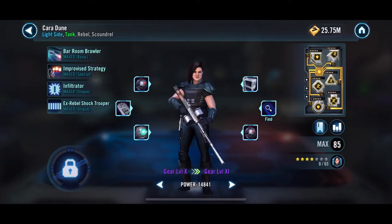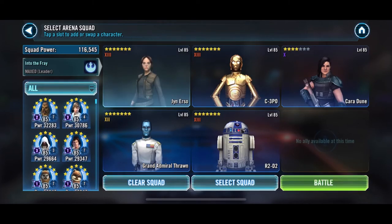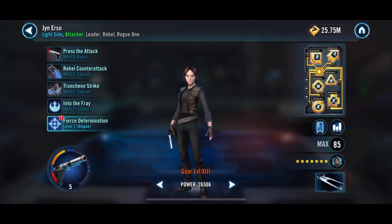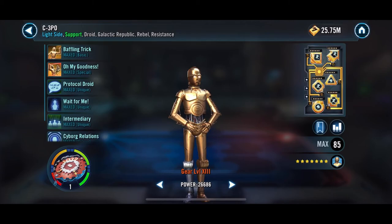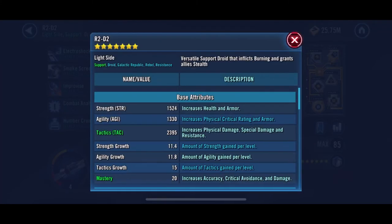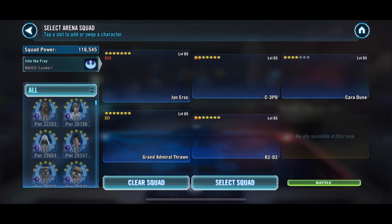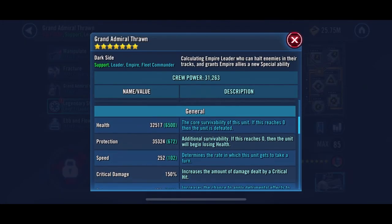Cara Dune at Relic 5 is a superstar, especially in Grand Arena when you come up against an Empire or Sith Empire team, or when you have to do the Assault Battles empire node — she just crushes it. I find this lineup is also decent in Light Side Geo battles once you get high enough relics. I haven't been able to clear full Phase 4 but I've gotten through up to Phase 4 with this team.